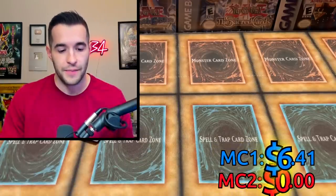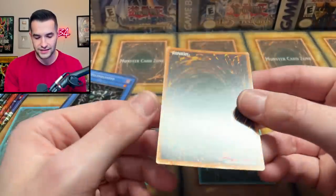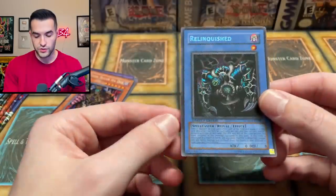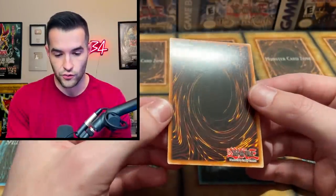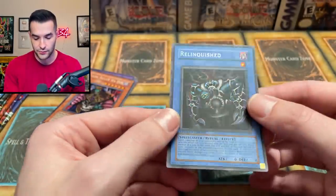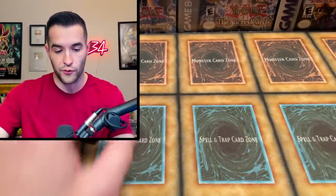We're going to be adding up all our values to see Master Collection 1 versus 2. This one's warped the other way, a little wrinkly, and has some scuffing — I'd call this one lightly played. Then we've got Relinquished, which is one of the best versions out there for old school formats — the secret rare. You've got to check the corners on these too.